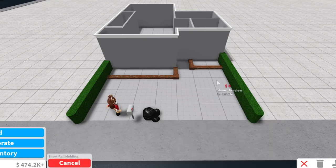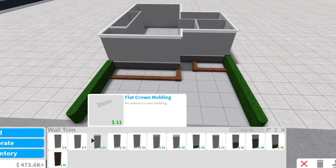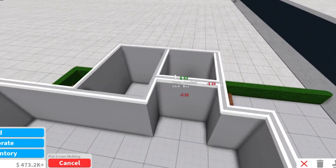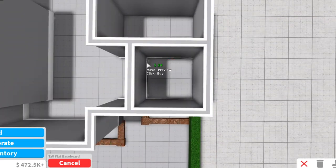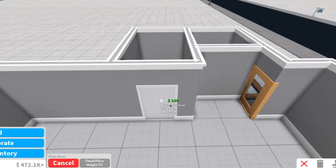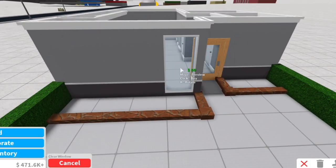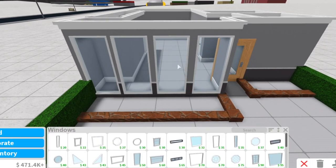We will be taking flat crown molding and putting that on the outside of the building, and taking short rail molding and putting that on the exterior as well. For the inside, we'll take that flat crown molding again and put it on every wall. For the bottom wall trims we'll be using flat tall baseboards. For our front door we will be using a French door, plain doors for every other door, and a clear sliding door for the backyard.